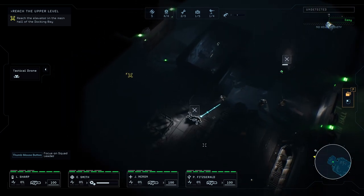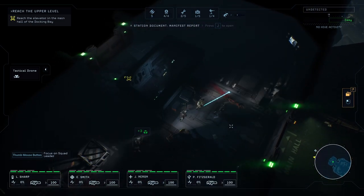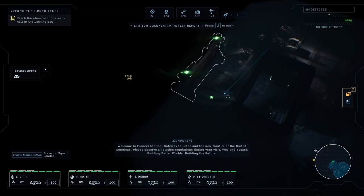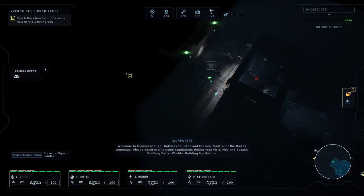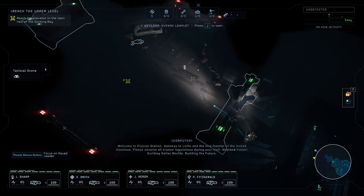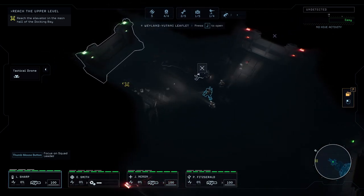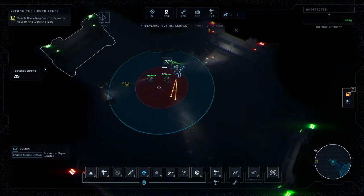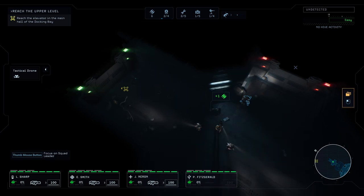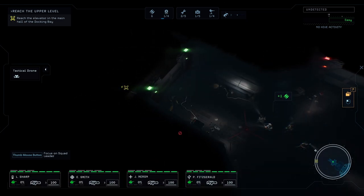Found a data pad. Wow, that dude got torn to smithereens. It's so dark in here. Welcome to Pioneer Station — gateway to Lethe and the new frontier of the United Americas. Weyland-Yutani: building better worlds. Is that a Colonial Marine or just a guard? I completely forgot about putting down motion trackers. Motion tracker activated. Let me place a landmine — always really nice.